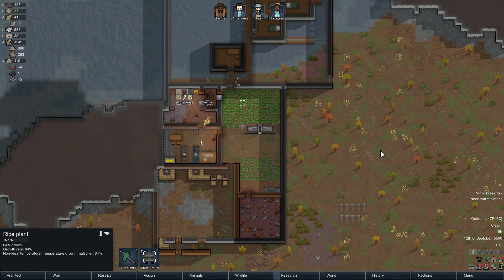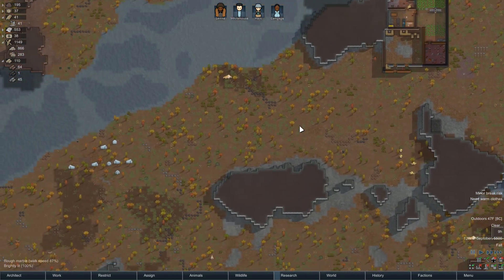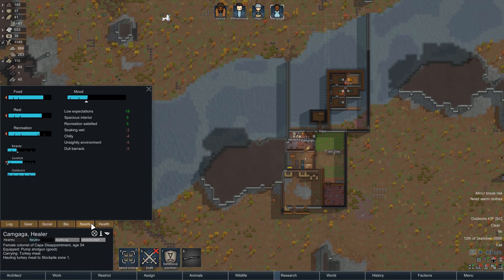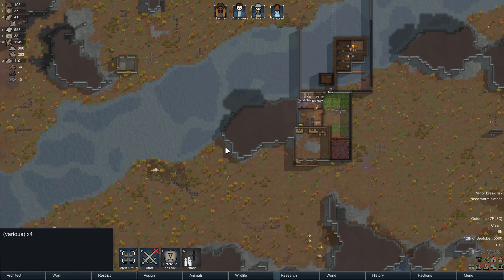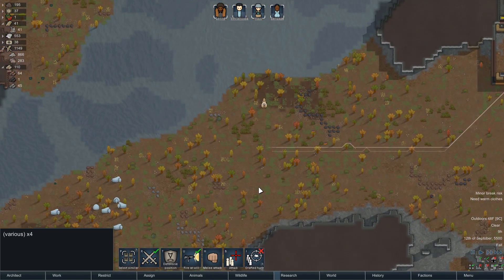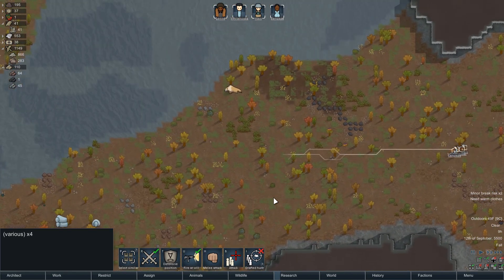We're not going to get our rice harvested in time - I'm pretty confident given that it's almost winter. So I think I'm going to grab everybody and come over here and do a little bit of hunting. Is everyone in a reasonably good mood? Meh, you're fine. Let's come down here and hunt a mega sloth, maybe a muffalo or two. The right thing to do would be to tame them but we don't have time for that.